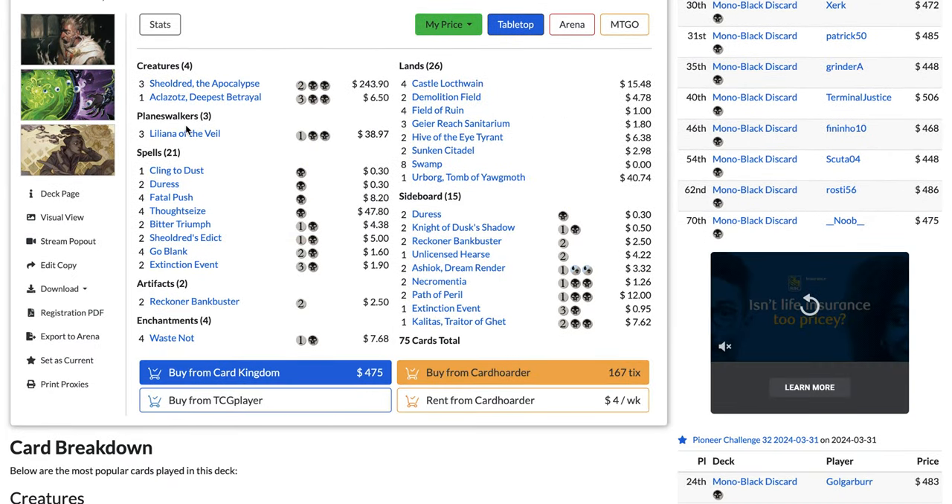Negate for Lotus Field and other spell-based decks, Anger of the Gods for small creature decks like Abzan Amalia — it also exiles phoenixes. Ashiok Dream Render for the mirror and Lotus Field. Brotherhood's End for small creatures similar to Anger of the Gods, but note it doesn't exile your phoenixes. Young Pyromancer to pressure combo decks like Lotus Field where phoenixes aren't fast enough. Aether Gust for red or green decks, and a Braid for some more interaction.